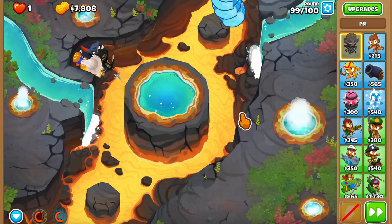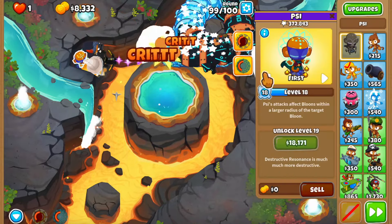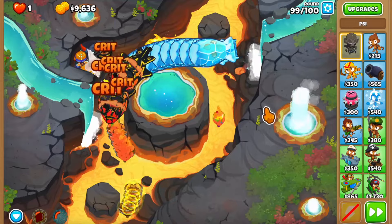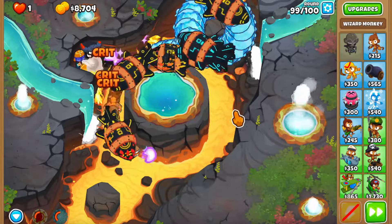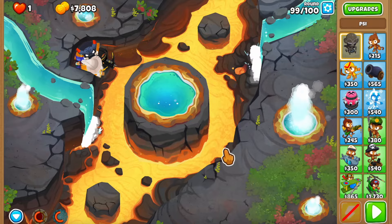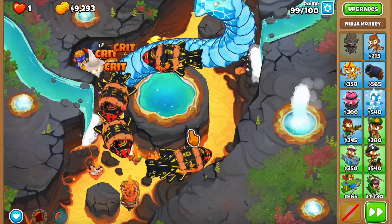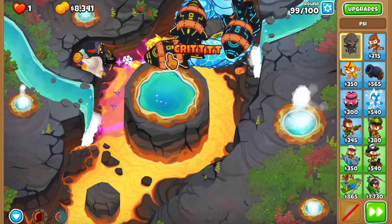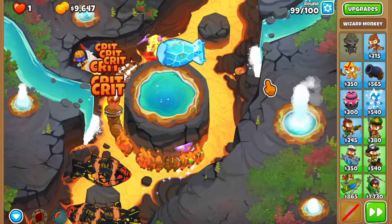We don't have the abilities for the DDTs on round 99. At this point we can just hope for the best - if they pop them, they pop them; if not, the run ends here. It's looking like the run might end here. We really needed to save the level 3 ability for the DDTs, but it was really scary at round 98 because I didn't know if we could hold everything. We needed the level 3 ability to stun the DDTs coming out, which would have been more than enough. It looks like the run is actually going to end.